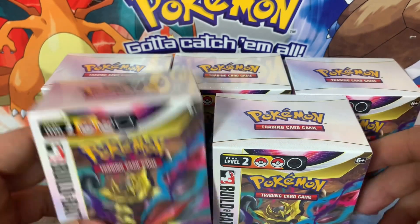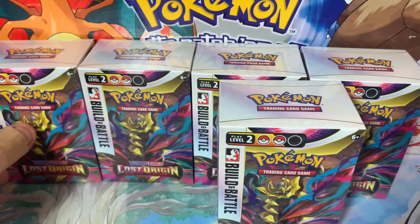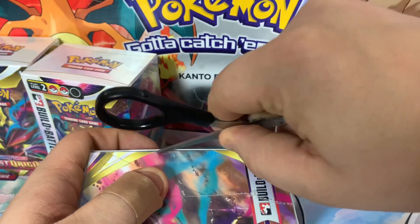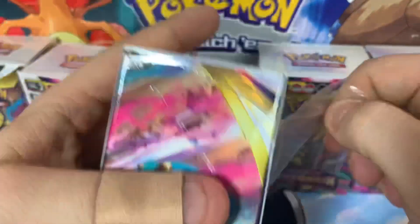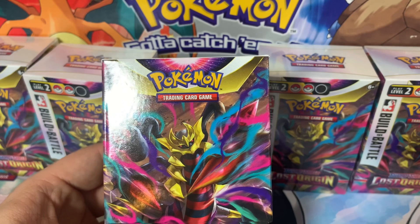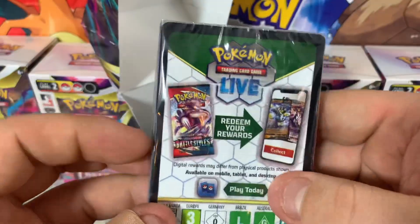Right then, here we have it — five pre-release kits. I've been told these are definitely pre-release kits and not just build and battle kits, but we don't know until we open them. We could also just have a really bad batch. If they are genuine pre-release kits from a pre-release event, they should have boosted pull rates. Having five today gives us a real good chance at something fantastic. I really want to know if I can get all four of the promo cards — so far we've got Comfey and Gengar, and now a Machamp, so we have three out of four and we're looking for one more.